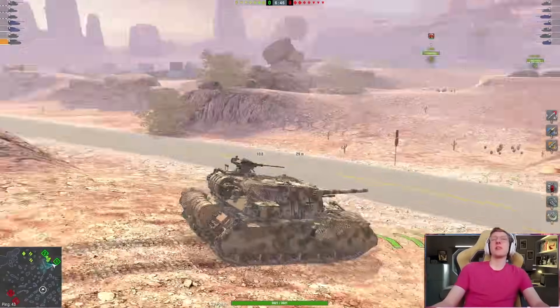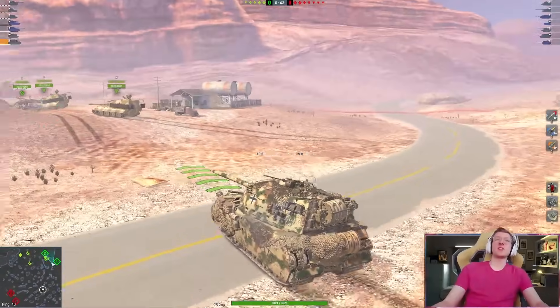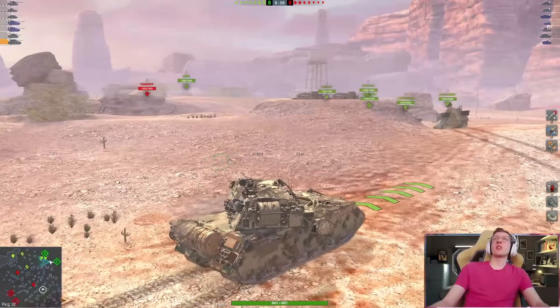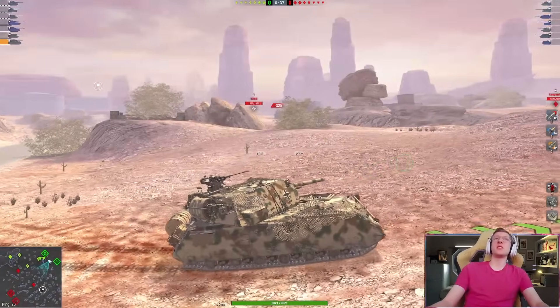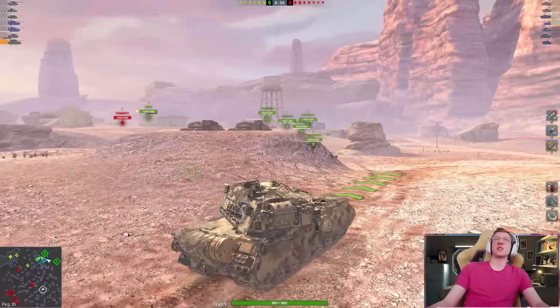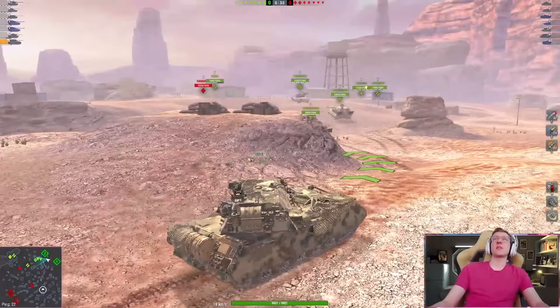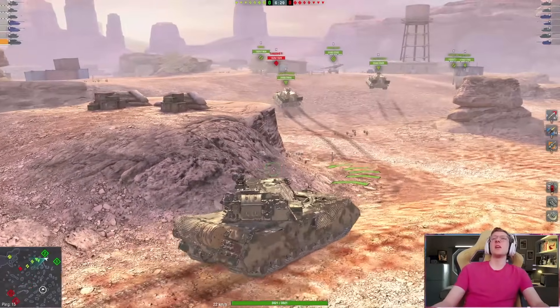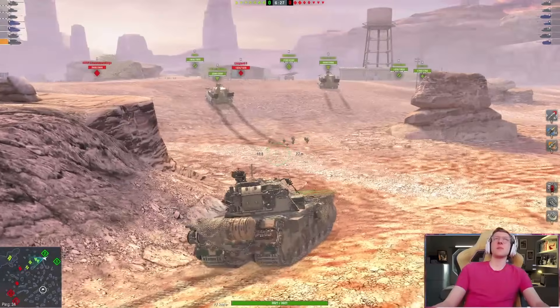So that's the first thing — the Maus is very slow, and obviously with that slowness it gets caught out in the open quickly. If your team ditches you, it's very easy to die. If something decides to flank from the rear, I am so much slower than even the Jagdpanzers on my team, so that's definitely something to keep in mind.